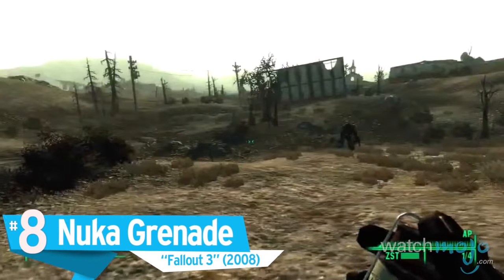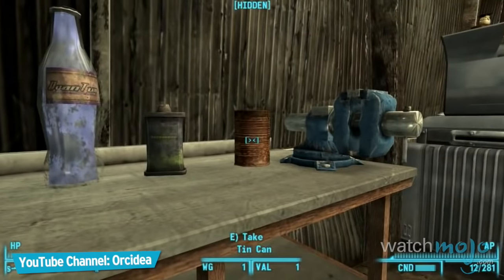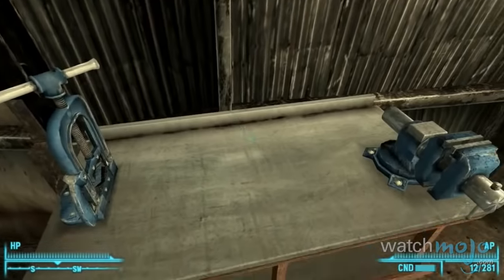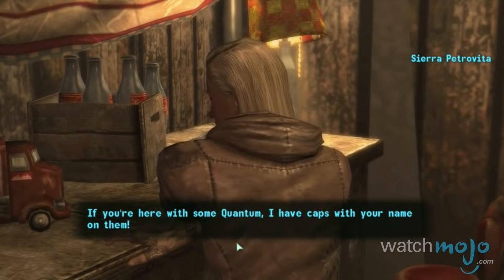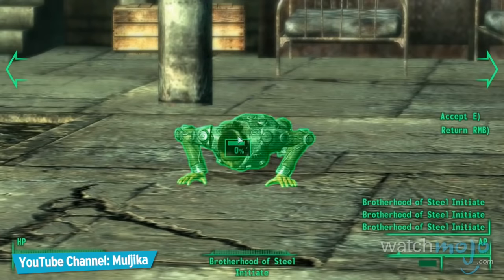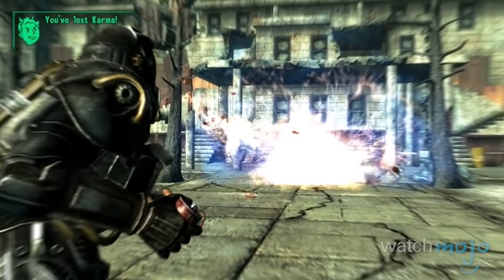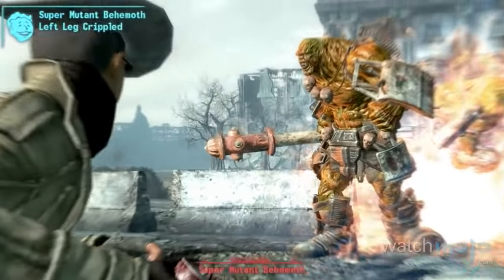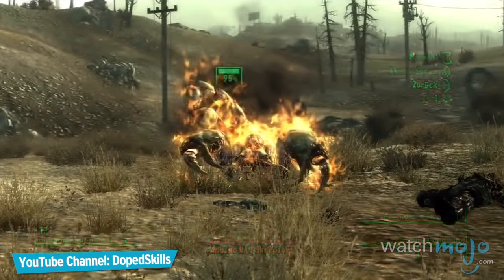Number 8: Nuka Grenade, Fallout 3. Another craftable explosive device. This time, a key component is Nuka-Cola Quantum, a favorite but rare drink among many citizens of the wasteland. Combining that with a Braxo Cleaner and Turpentine creates one hell of a reaction — really, that's not an understatement. It explodes into bright blue and orange flames, acting also as an incendiary that sets targets alight. Just make sure you've got enough distance between you and them, if you value your life and all your digits.